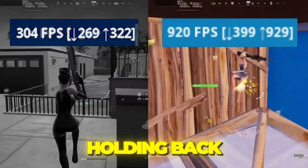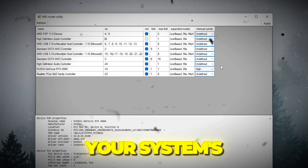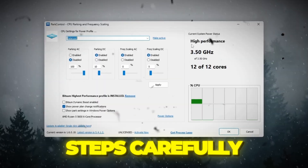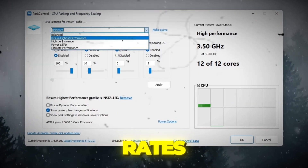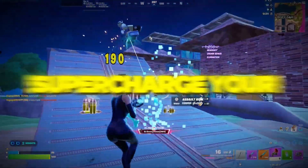What if I told you your Windows 11 is holding back your PC's full gaming power? Today I'm going to show you how to unlock your system's true potential with an updated optimization guide. Follow these steps carefully and you'll instantly notice smoother frame rates, higher FPS, and better performance in Fortnite. Let's dive in and supercharge your PC.